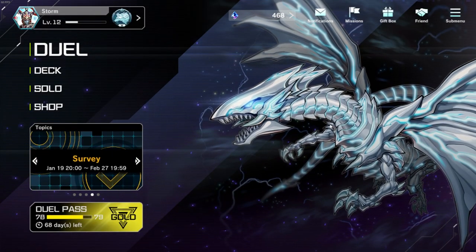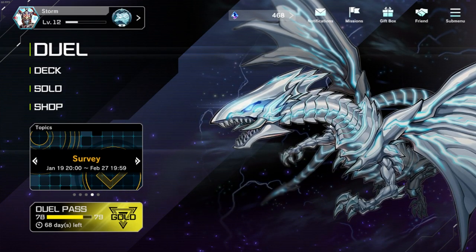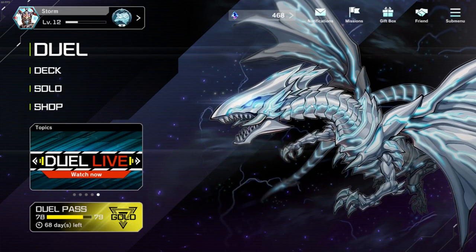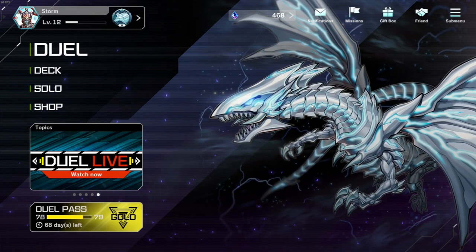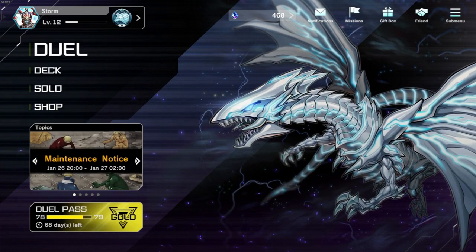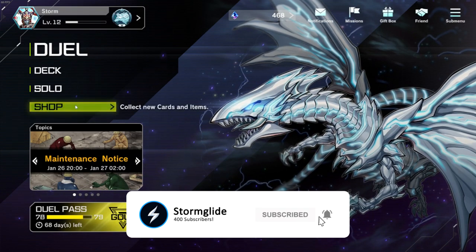Alright guys, jumping right into the video, we are going to talk about one of three ways which are available to get accessories — mates, card sleeves, boards, and all that. All three of these ways you guys unfortunately are probably not going to like, but getting right into it, let's go with the shop.